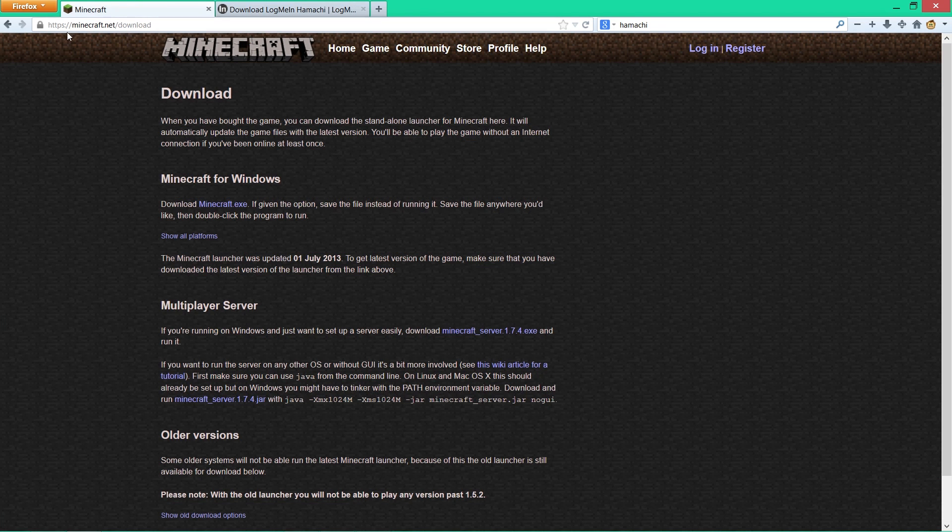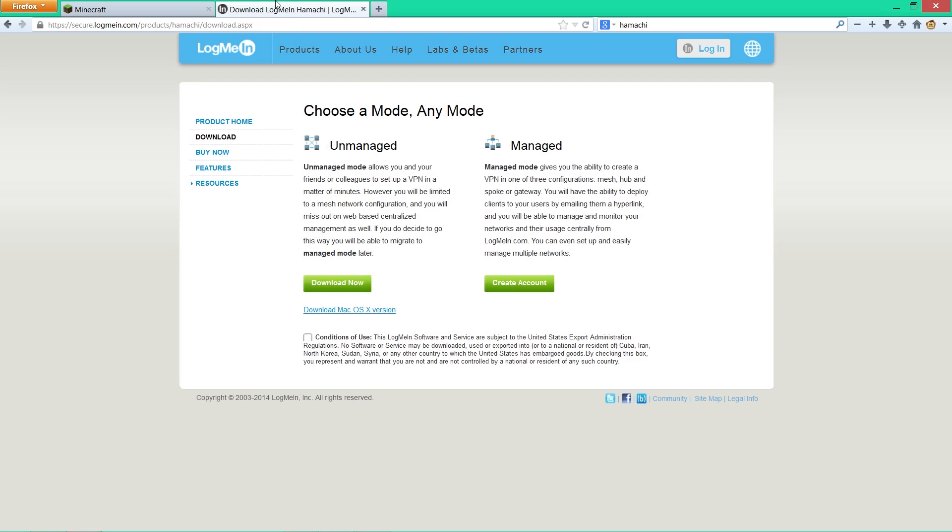Click on the link with Minecraft.net, then scroll down to Multiplayer Server. You want to download Minecraft server 1.7.4. Once it downloads, put that file on your desktop.